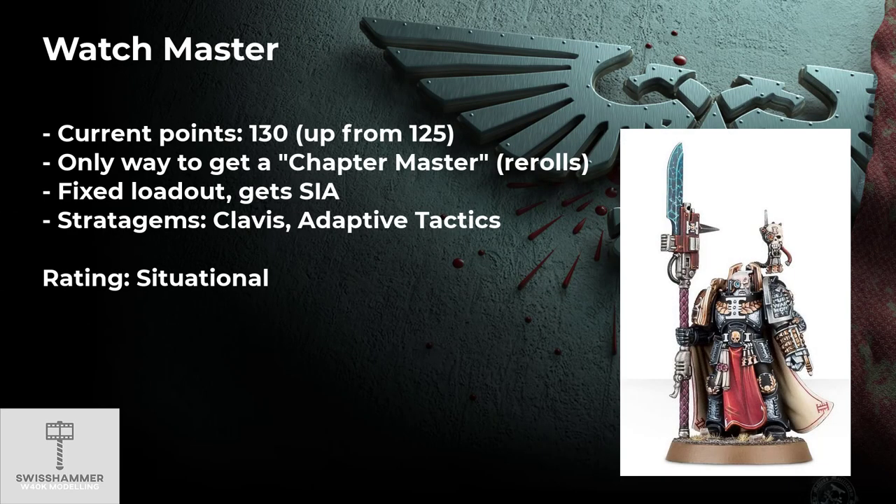The first HQ we will be looking at is the Watch Master, which is the chapter master equivalent in a Death Watch army. While the Death Watch supplement has him wrongly listed at 125 points, this value has since been corrected in the December Death Watch FAQ, bringing him up to 130 points. The Watch Master is the only way to get the chapter master kind of rerolls, but he comes with a fixed loadout which cannot be changed. His stats are quite alright.